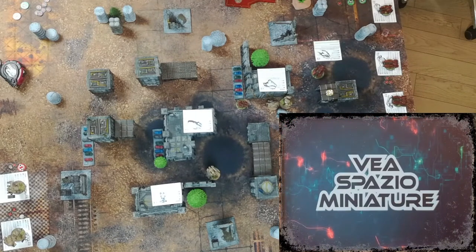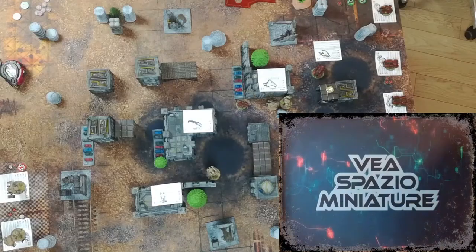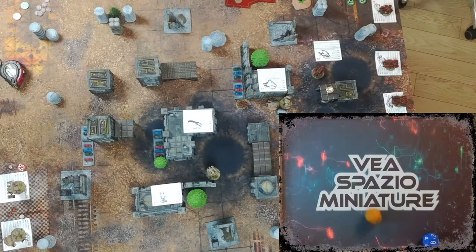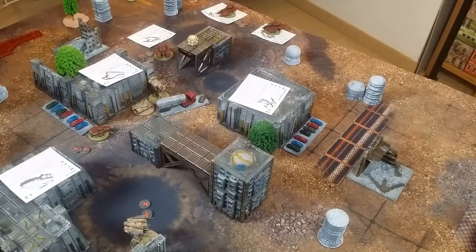Round six — we roll for initiative. The Hop Light is going to be the remote headquarters for the Martian contingent and the Spartan is going to be the remote headquarters for the XOR. The Martian contingent wins initiative and the Hop Light is going to be the first to shoot.